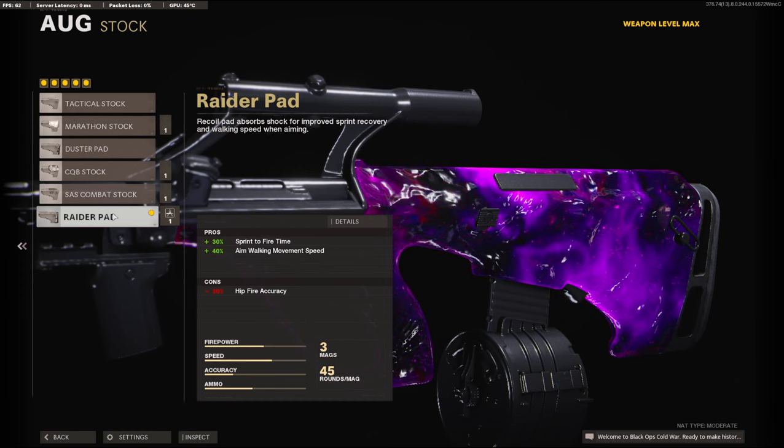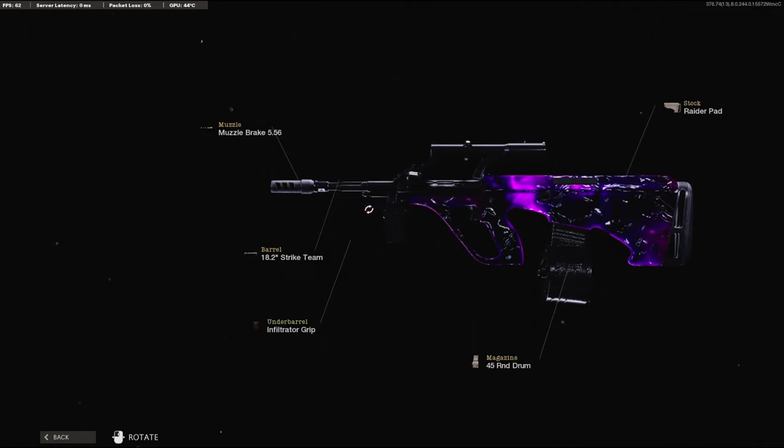On the stock I'm going to be using the Raider Pad for the 30% sprint-to-fire time and 40% aim walking movement speed. I highly suggest you try this class setup — I really like the AUG and with the potential for a one-burst kill it's a really good weapon. I have a gameplay over on Checkmate where I drop a double nuke, hope you guys enjoy it.